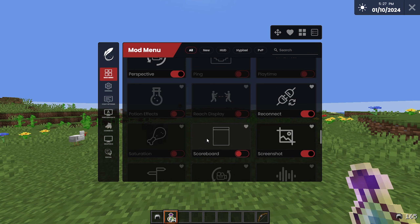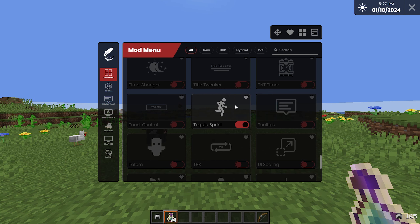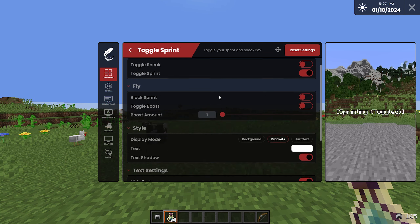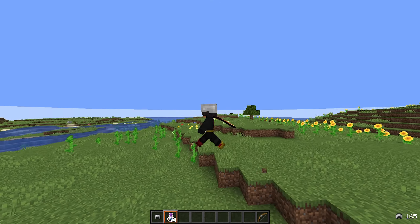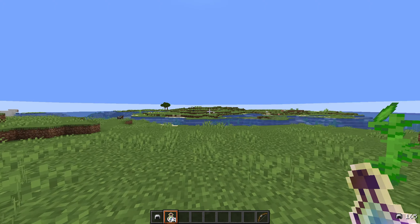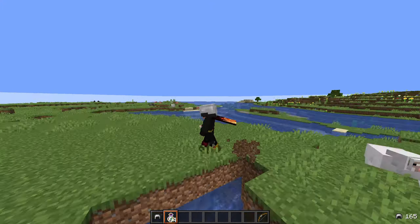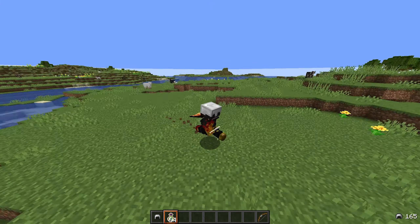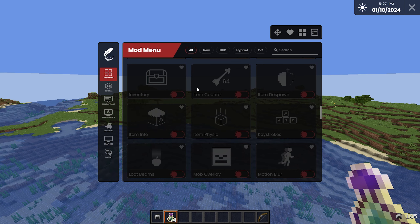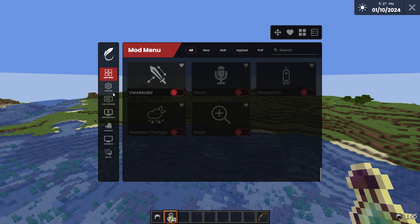Reconnect — if I get disconnected from a server, it automatically tries to reconnect me every five seconds, so if I lag out or get chunk-banned it's very useful. Screenshot is self-explanatory. Toggle Sprint on Feather means you basically never stop sprinting even if you press the button again, which is very useful — I always know I'm sprinting. Everything else on these menus is off; you can play around with settings for your own preference.